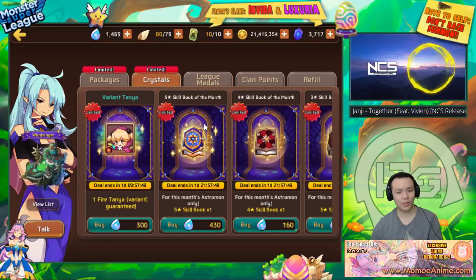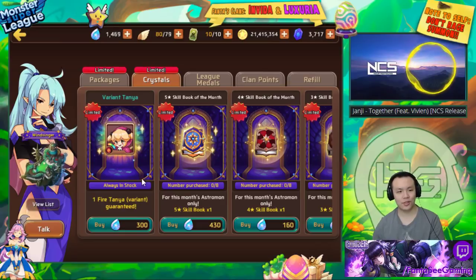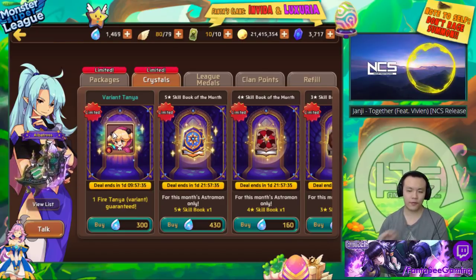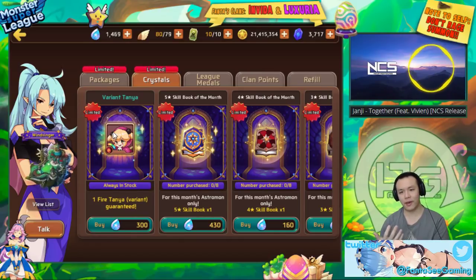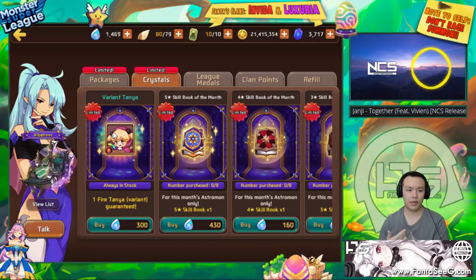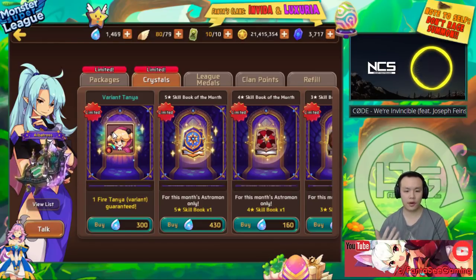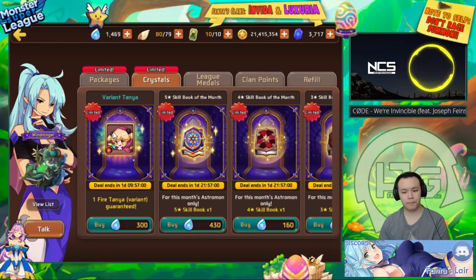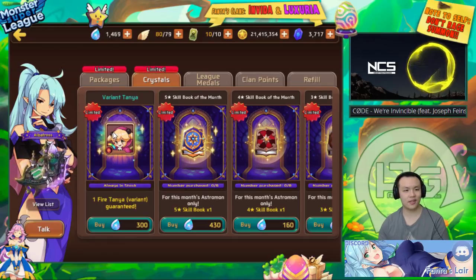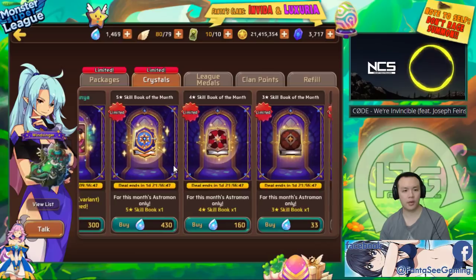The crystal shop actually has a lot of stuff in it. If there's an event monster, they sometimes give a variant version for different events. I personally think it's really only worth it for the package monsters, because map monsters you can potentially get variants of on the map. For package monsters, the only way to get variants is buying packages or when they occasionally sell them in the crystal shop for around 300 crystals.